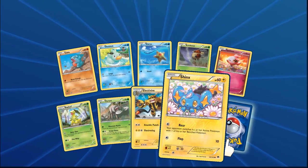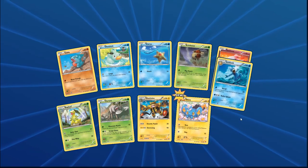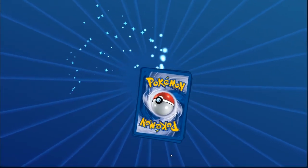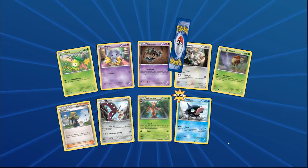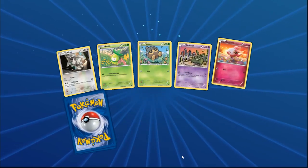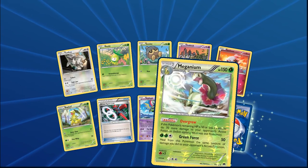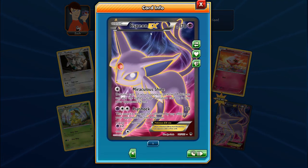Another pack — Electivire shows up! We have two Electivires now. And a Golduck. Let's count the Electivires. We're getting more Mega Scizors — it would be okay if we got a split between Mega Scizor and regular Scizor EX, but no. Then a full art Espeon! If we can get a full art Darkrai EX that would make my day.